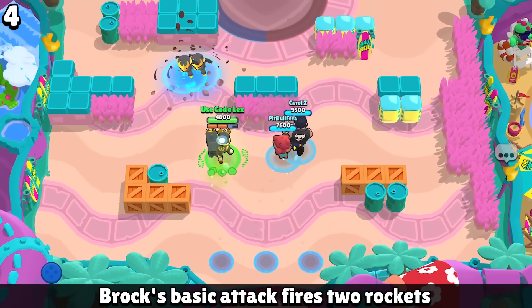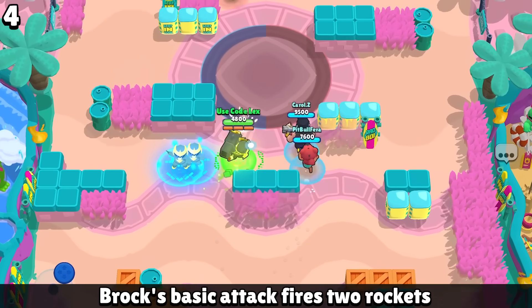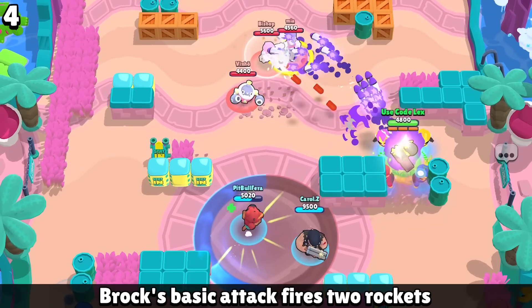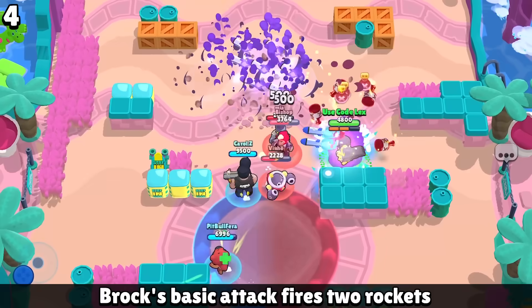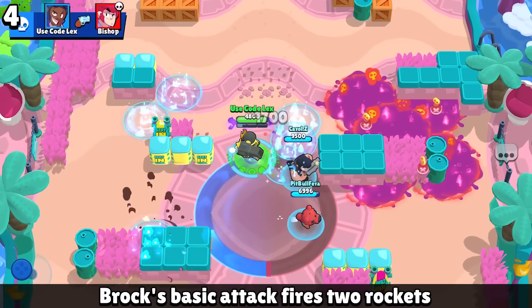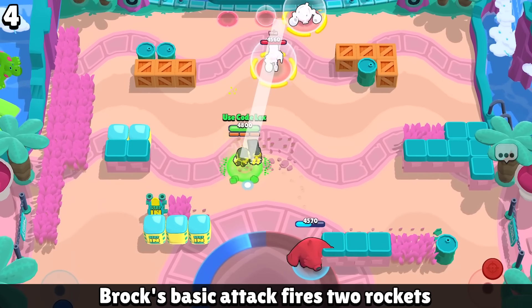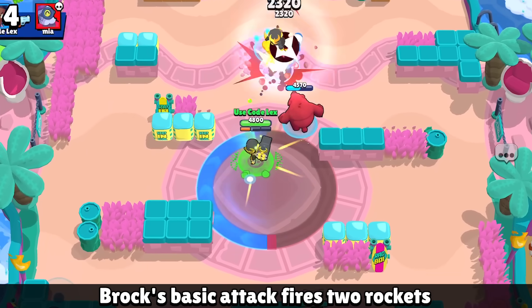One of the strongest mutations actually goes to Brock. He will fire two shots out at the same time side by side with his standard shot, and it is really OP. As crazy as Brock's is, there are some mutations that are equally as good if not better, and I'll show you the rest of them after I tell you about today's sponsor.